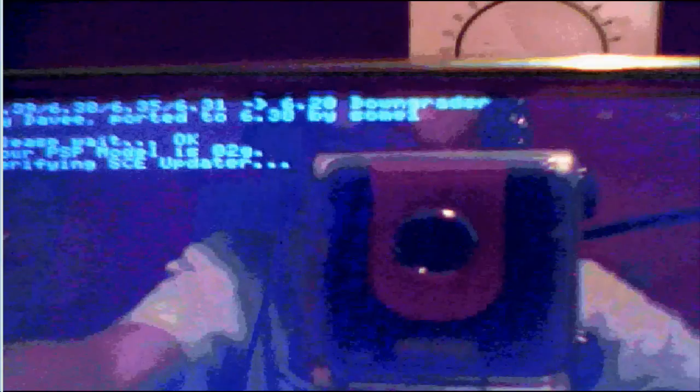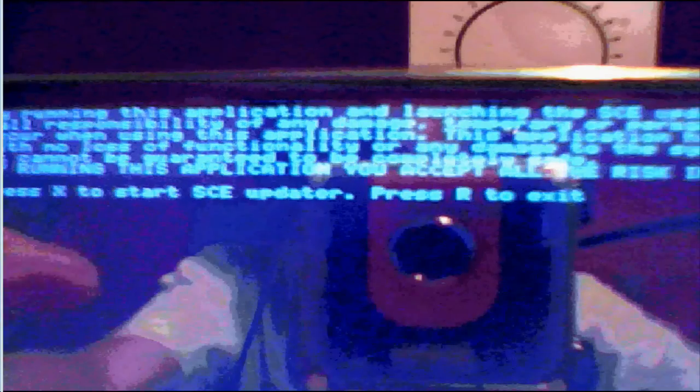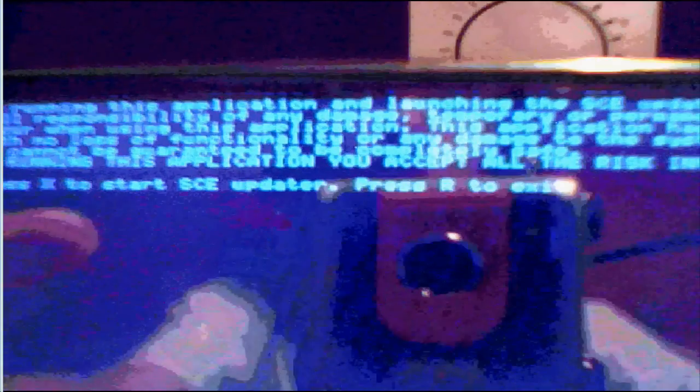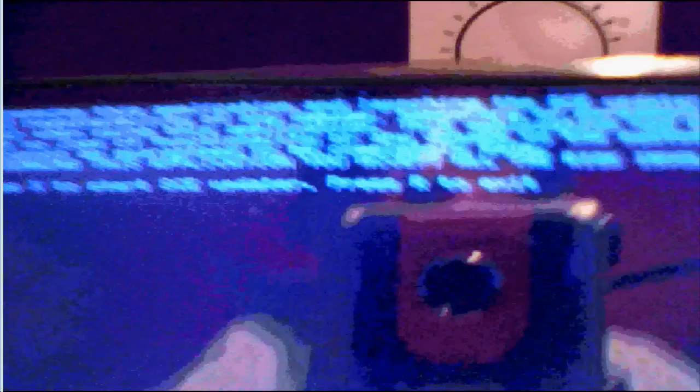First of all, you have to run the 6.20 downgrader. Just press X to run it. It will take a little time. It's loading. Now it says it's running — there's a warning. Just press X to start, or press R to exit. I'm just going to press X. Press X again.